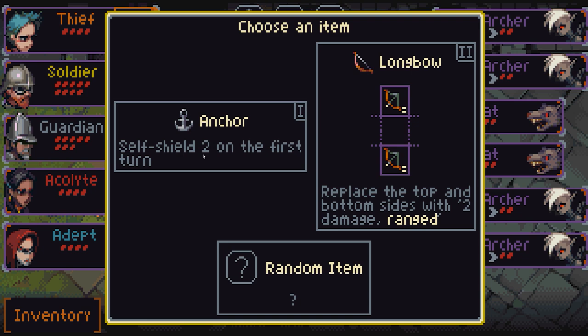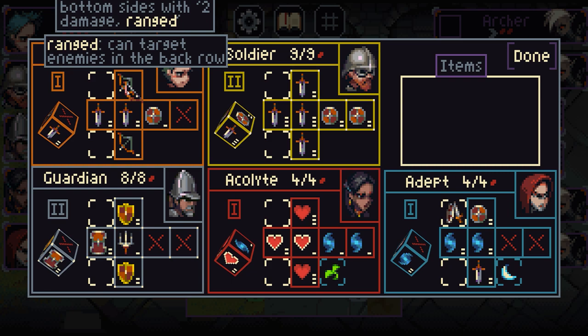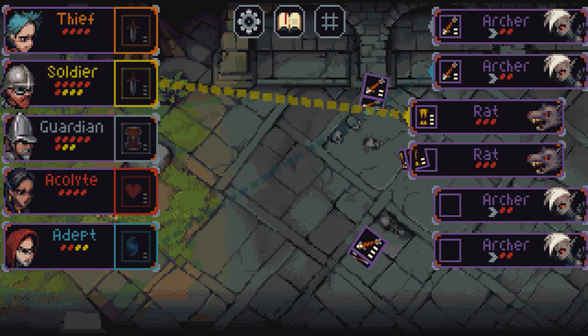We now have an item: an anchor — self shield 2 for the first turn — or a longbow which replaces the top and bottom sides with 2 damage ranged. Thief, that is perfect for you. Into inventory, over to the thief on there — so that's 2 ranged across the board. We're now versing four archers and two rats, the standard complement for an attack force.